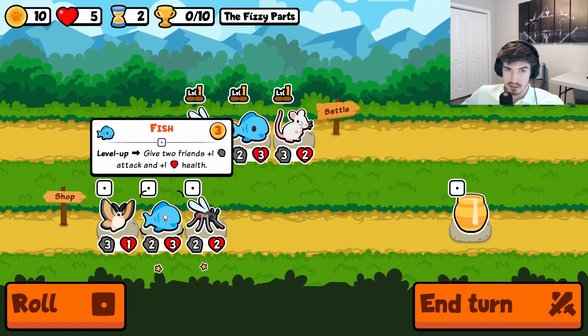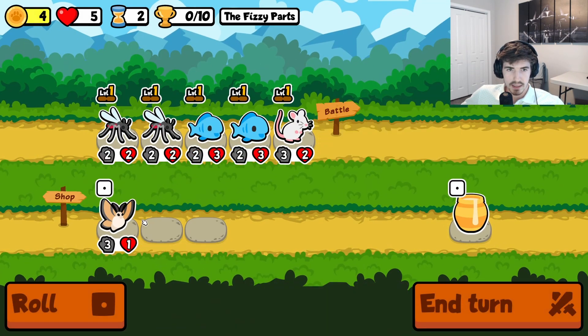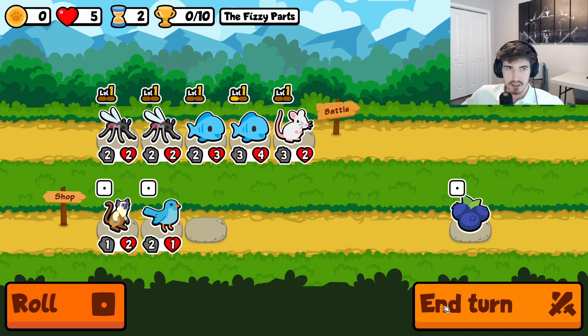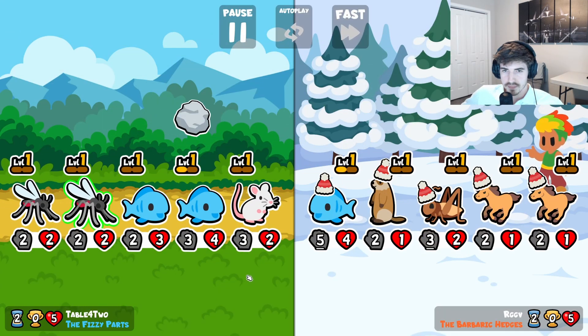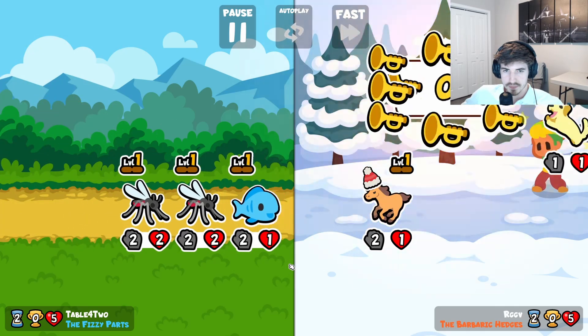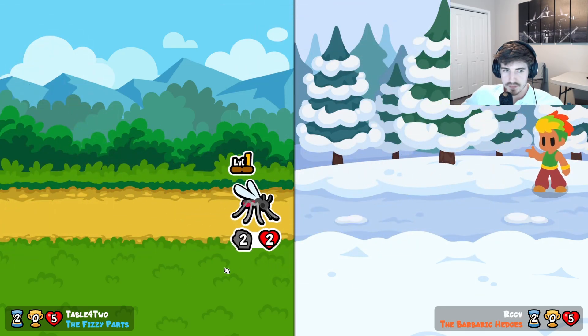Mosquito could have hit a little better there, but we don't say anything bad if we got a draw. We take that. Great hit. That'll be win numero uno.